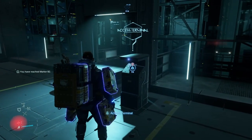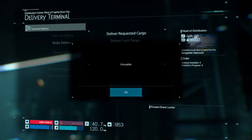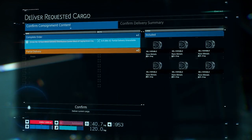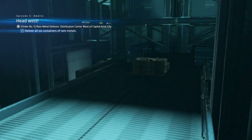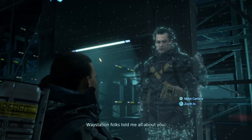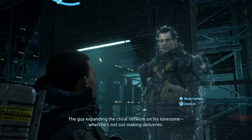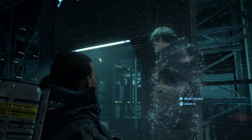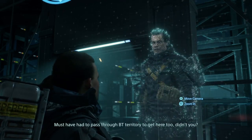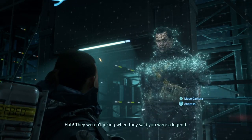Deliver lost cargo - deliver everything. Station folks told me all about you. Sam Bridges, with the second expedition, right? The guy expanding the Chiral network on his own while he's not out making deliveries. So what'd you bring us? Let's see it. Talk about above and beyond! Must have had to pass through BT territory to get here too, didn't you? Weren't joking when I said you were a legend.